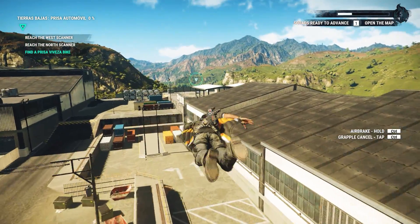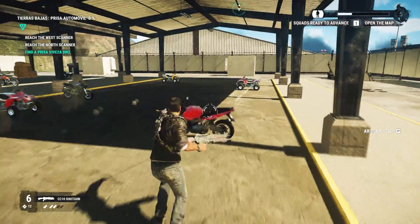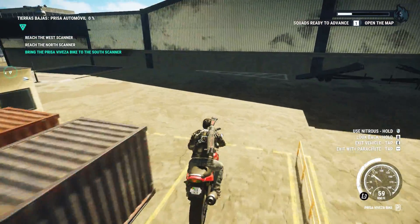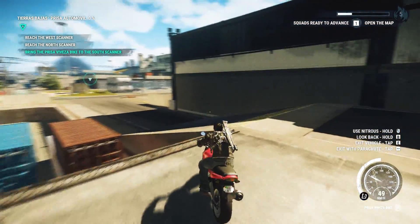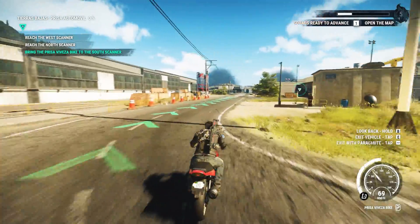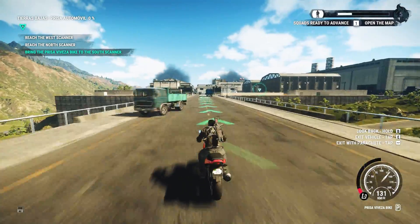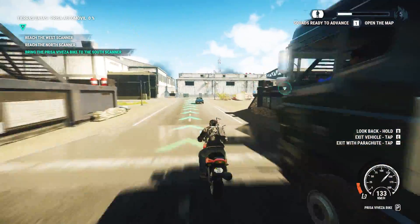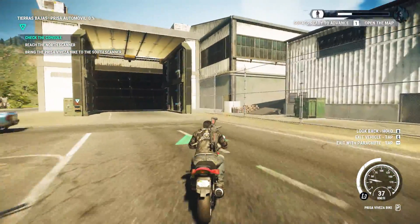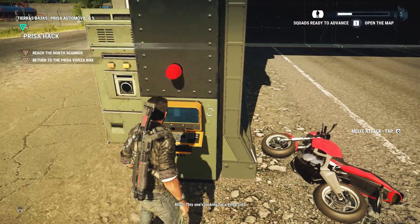There's a building. I'm going to move around the side and use this building. Vamanos! This one's looking for a Pris-Azol.